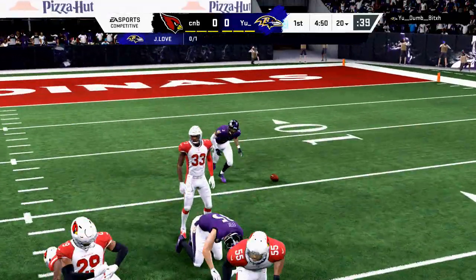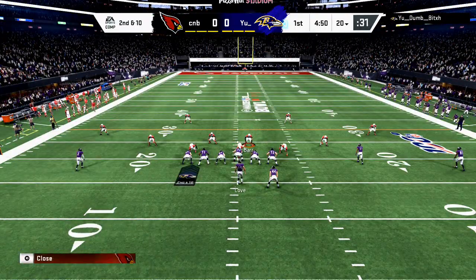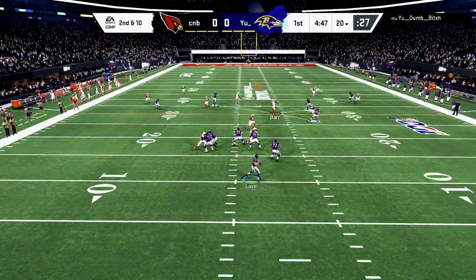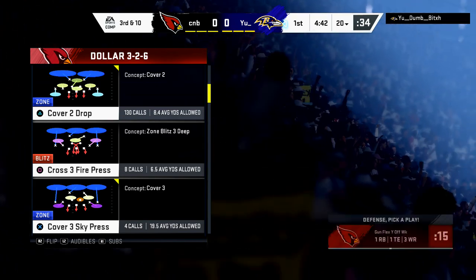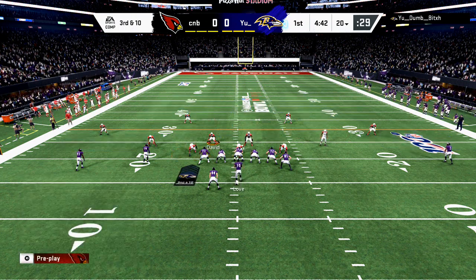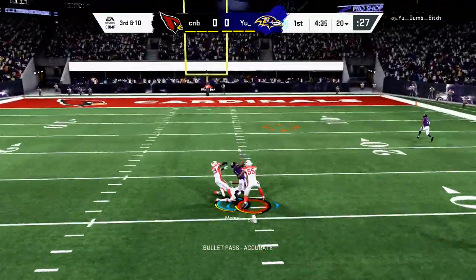I got a later start this year than I've ever gotten in MUT, so I don't have the 99 overall team. In MUT this year more than any year, it's almost entirely based off abilities. If you don't have good abilities, you're going to struggle. Draft champs is one of those modes that gives you an option and kind of levels the playing field - you can't pick your playbooks or your roster, it's freestyle MUT, and it helps me get better on a budget.